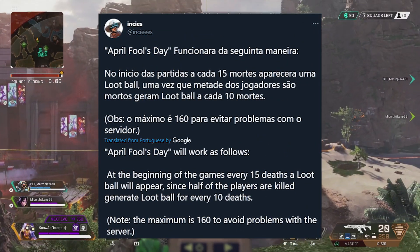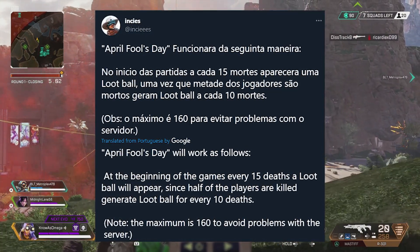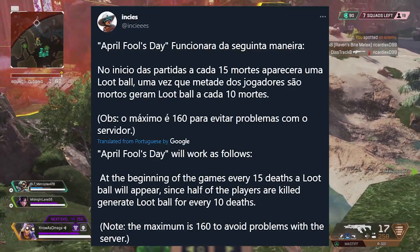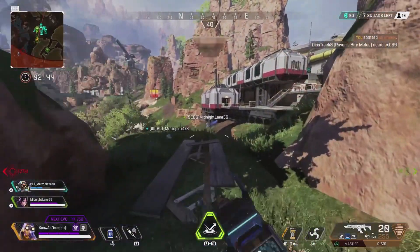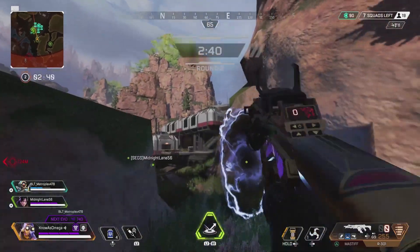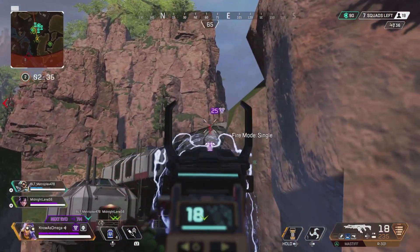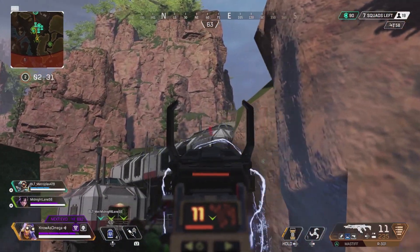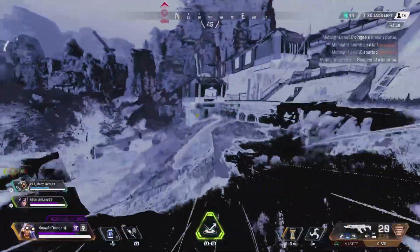According to another dataminer on Twitter known as InSeas, these loot balls will be spawning after every 15 deaths in a match. When half the players are killed, these loot balls will spawn every 10 deaths, and the maximum amount that can spawn in one match is 160. This definitely seems like a very fun April Fools Day event. I wasn't actually able to play when the Gold Mozambique was released last year, so I'm 100% going to make some time on April 1st to play the event. These events only come around once per year, and April Fools is usually one of the best and most fun days for Apex.